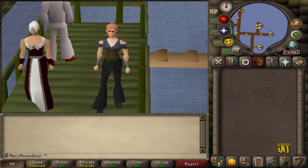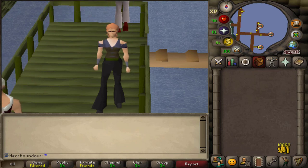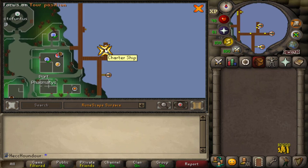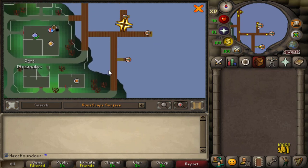For the first method, you can do this at any crafting level, and the only recommendation is to have Priest in Peril completed. In Port Phasmatis, a furnace is very close to the Charterships, so you're able to make Molten Glass without having to bank your resources. This is great for Ultimate Iron Man.